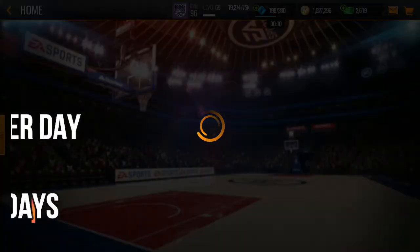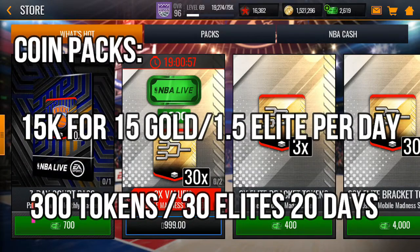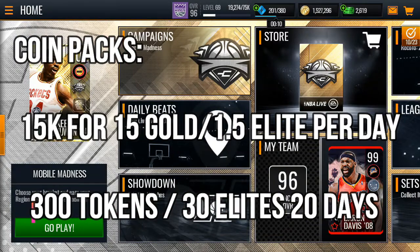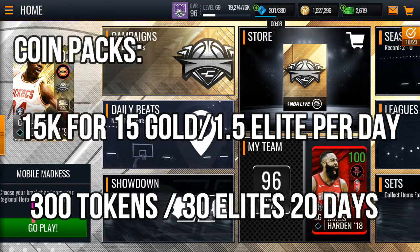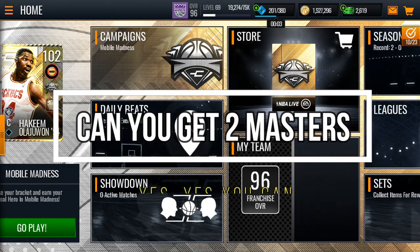For the coin packs, it's around 15,000 coins for 15 gold tokens, so you technically get 1.5 elite tokens per day. If you buy them every day for 20 days, you get at least 300 gold tokens or 30 elite tokens.